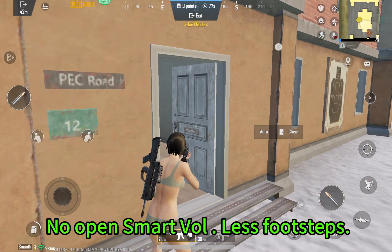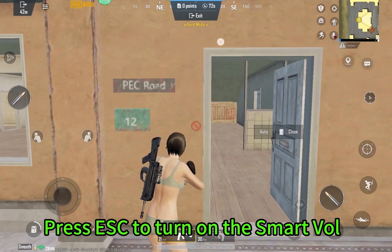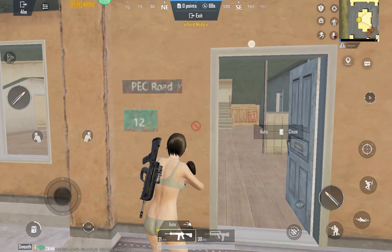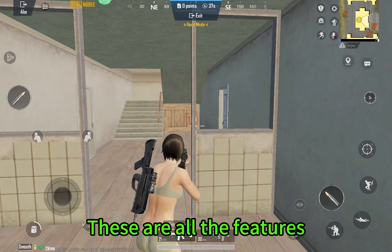With Smart Wall off, there are fewer footsteps. Press ESC to turn on the Smart Wall — the sound is obvious. Release the ESC and the Smart Wall turns off. These are all the features.